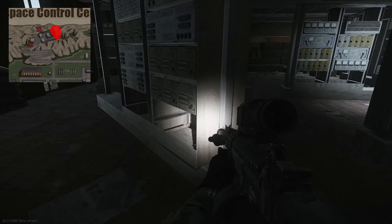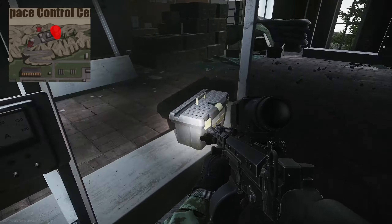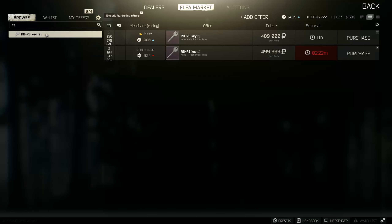Inside this room are two toolboxes as well as a lot of loose tech loot. This key is currently going for the 500k mark. If you've got the other two keys up at the very top of the radar tower, I'd possibly recommend buying this. You do get some decent tech loot dotted around the room. If it was around about the 300k mark, I would definitely say yes to buy this key. Hopefully you guys found this guide useful and I'll see you in the next video.